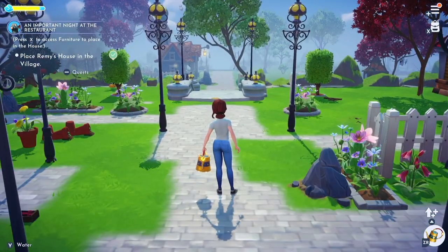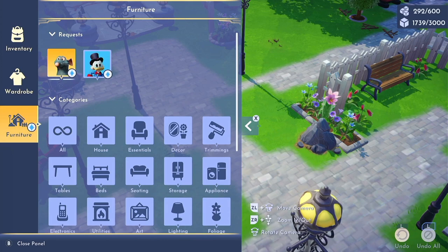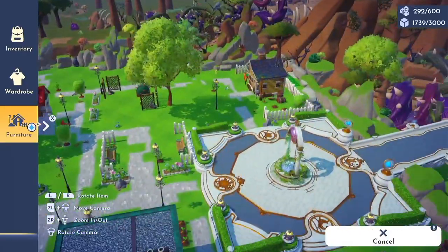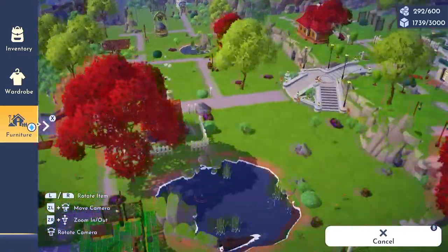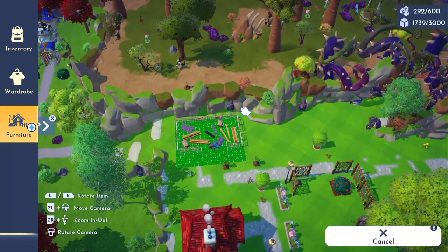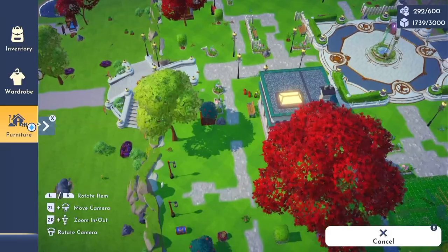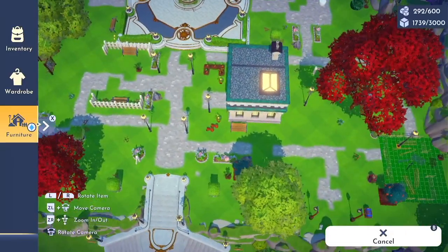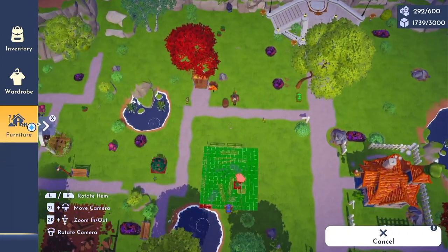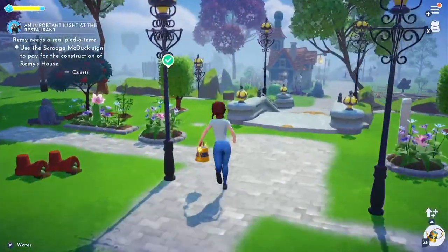So we're back in the valley and I'm going to place Remy's house. I don't know whether I'll need to move things — we'll see. As I told you last time, you go into furniture to do pretty much everything. There are two different quests we're working on right now — one is Remy's — and this is Remy's house. When you have to place something for a quest, that's where it's going to be. I had to Google it because I clearly never read that original notification.